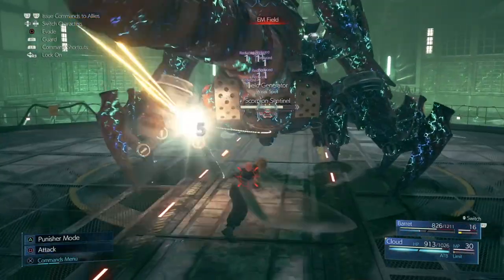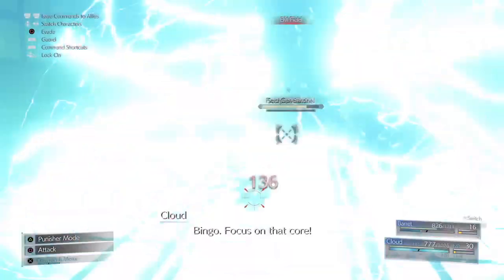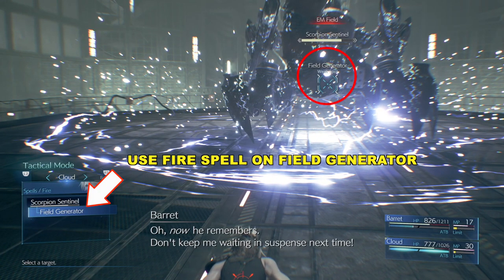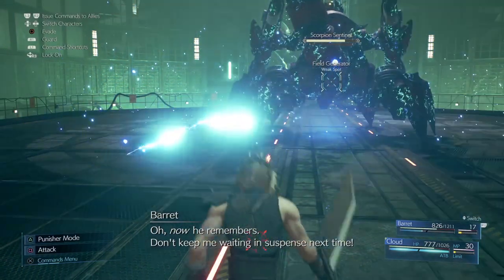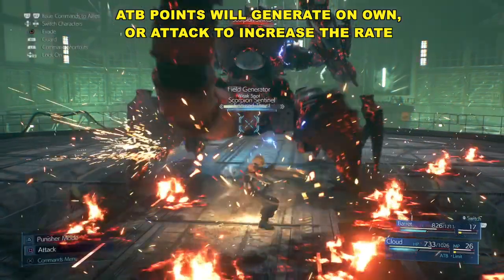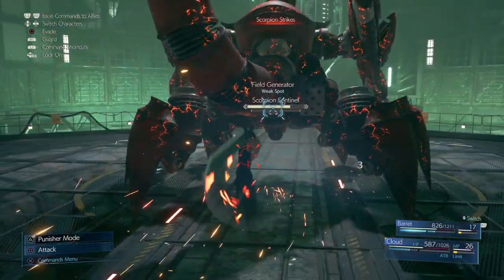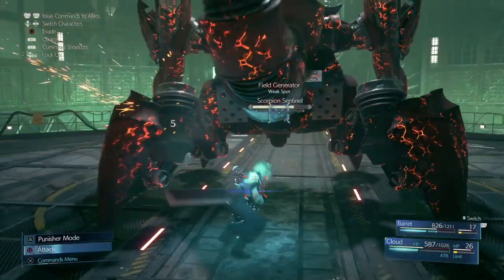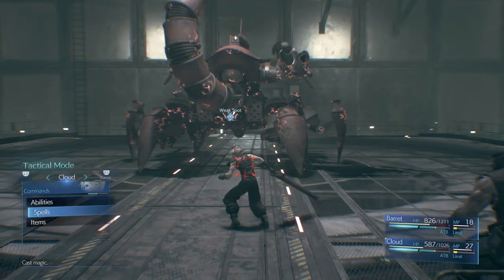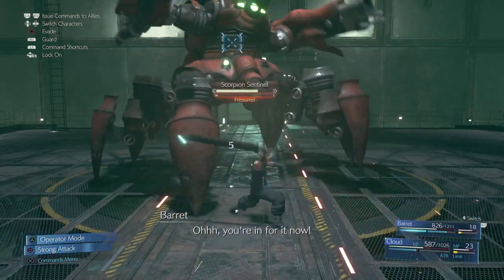There's a force field on the Sentinel. What we want to do is focus on the little generator in the back, so that's why I'm positioned in the back here. I'm trying to focus my attack on that field generator, but you kind of have to keep your distance. The fire spell is what we're going to use to damage that field generator. We want to build up our ATB points so we can use our magic on that field generator to disable it. You can also have Barret use his lightning here to attack the field generator, which will make everything a little easier. Your spell can get blocked by some of the legs, so you kind of have to navigate and move your way around.